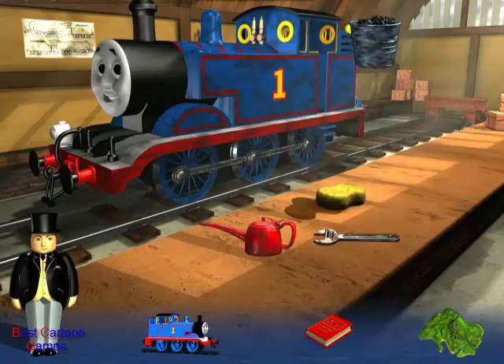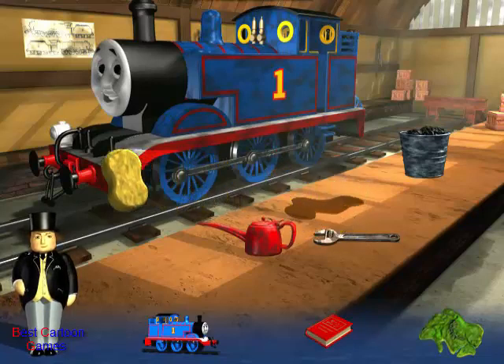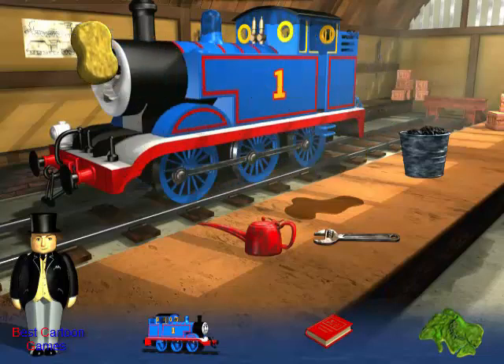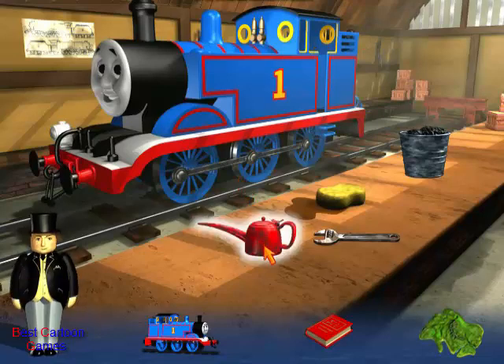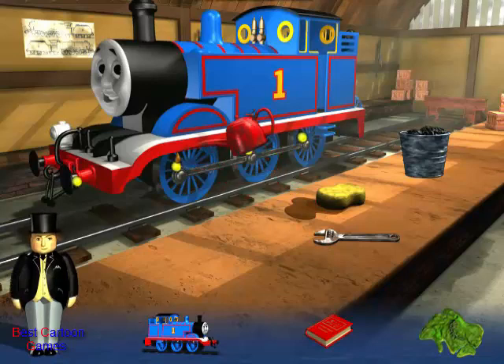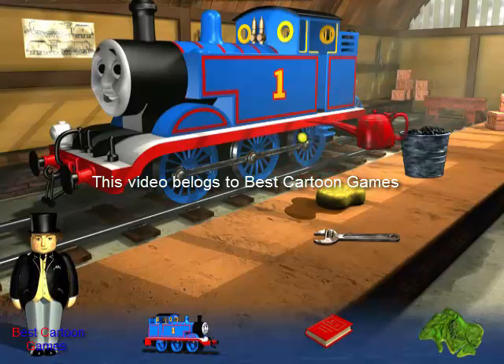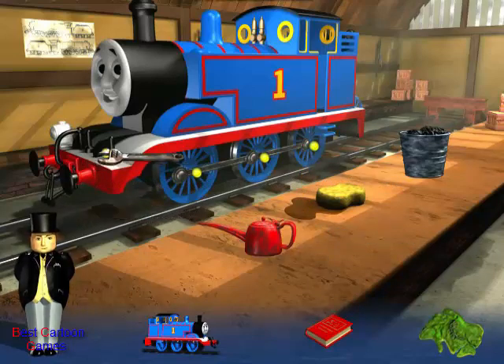Load the coal by clicking on the yellow dot. Move the sponge all over the engine to clean it. Can you see the yellow dots? That's where there are bolts that need tightening — just click on them.